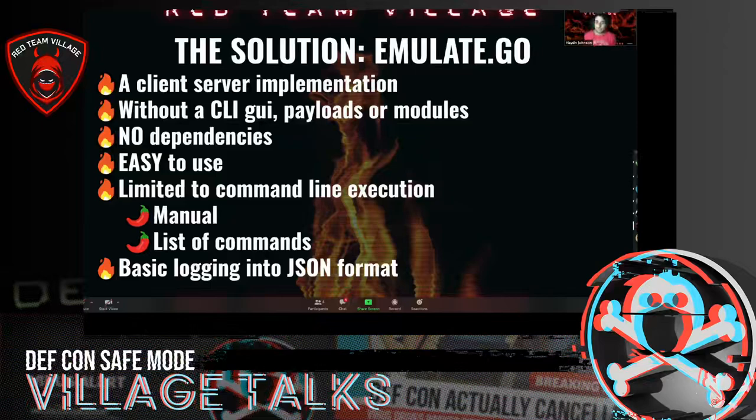The solution was a client-server implementation. It doesn't have a command line GUI as advanced as Metasploit or the Atomic Red Team framework. It doesn't have any payloads or modules, doesn't have dependencies — it's written in Go. It's limited to two things: running execution manually and a list of commands. You can say 'whoami,' you can do a reg edit, but you have to manually do it or put it in a file. And then there's basic logging into JSON format.